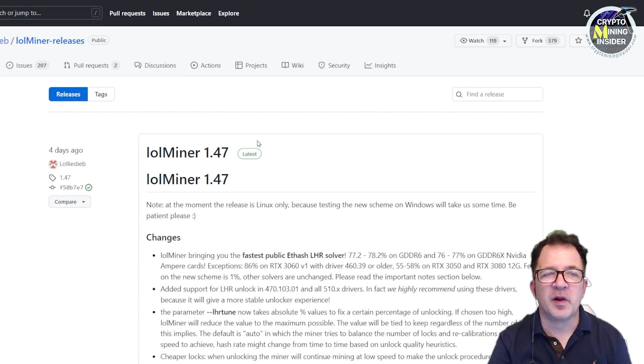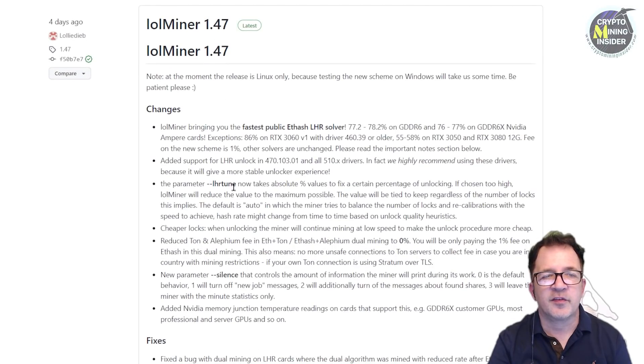Looking at the GitHub site for lolMiner, the latest version at the time of recording is 1.47. The big change in this one is lolMiner brings the fastest public ETHash LHR solver — 77.2 to 78.2% on GDDR6 and 76 to 77% on GDDR6X NVIDIA Ampere cards. There are also additional features for specifying absolute percentages for the LHR tunes, plus fixes and updates regarding Toncoin.